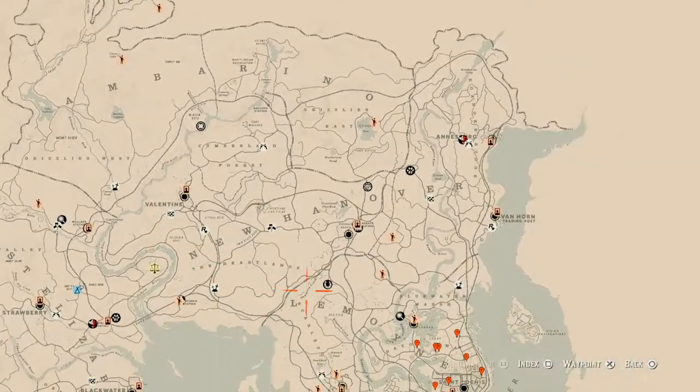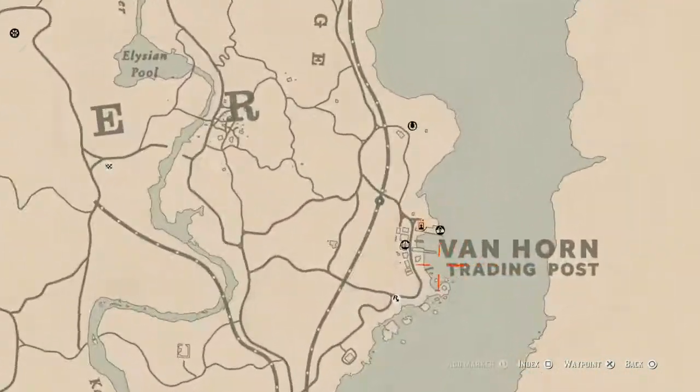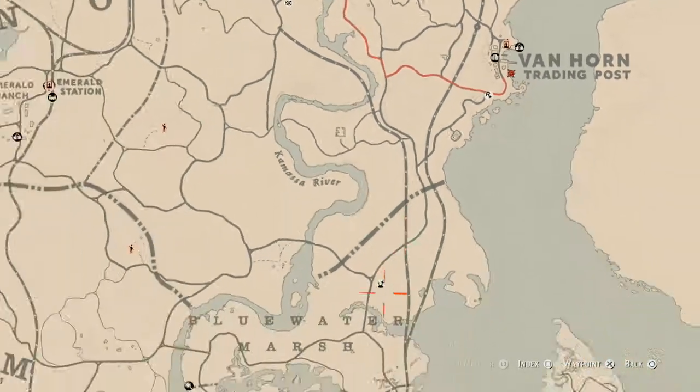The Caribbean rum today is in Van Horn, right here next to this dark line. There's a boat, and on the second level of this boat you will find the Caribbean rum antique alcohol bottle. Let's go over to where we usually handle business, which is the Saint Denis roads, the Le Moyne area of the map.